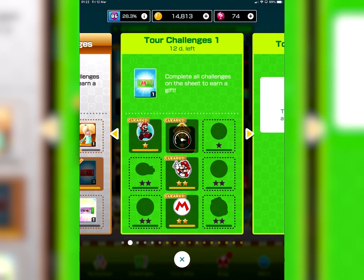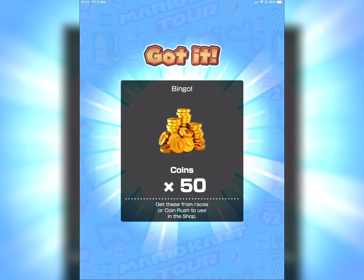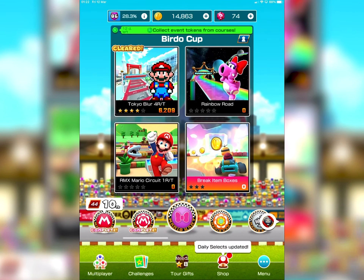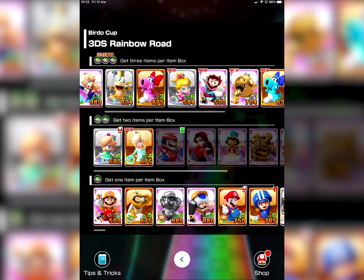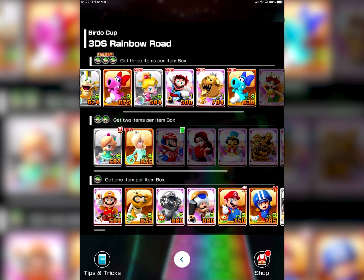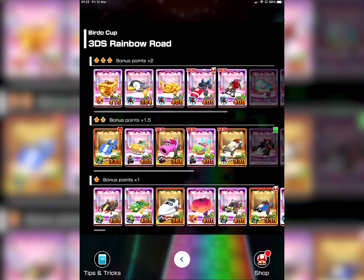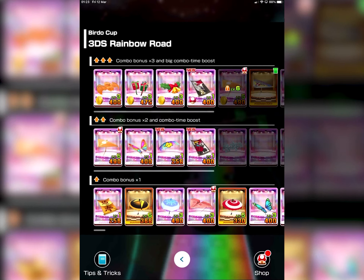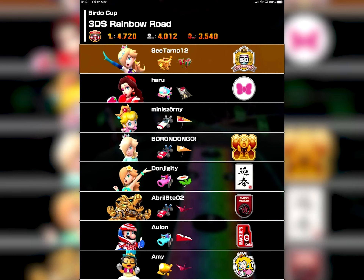Next up is 3DS Rainbow Road. I really want to use those level 6 characters, but what puts me off is the bubble, which is the worst item in the game. So I'm gonna go with Rosalina, who is at level 5, and at least doesn't have a freaking bubble. Three coin items, all of them level 3. Let's go for the one with the highest amount of points.